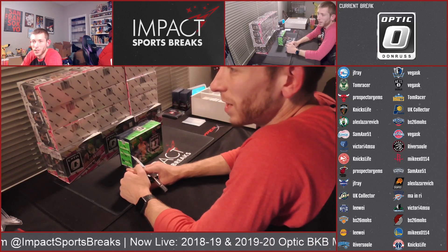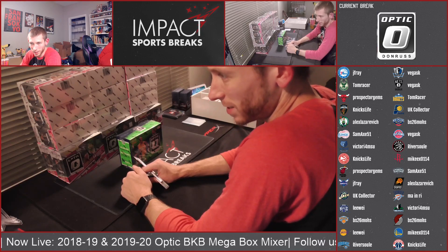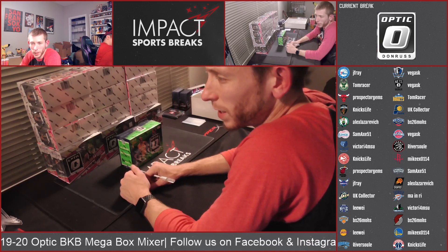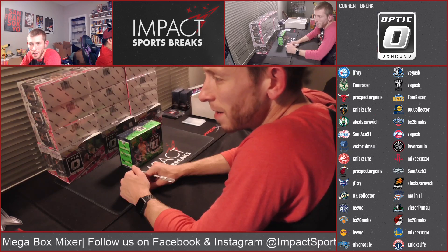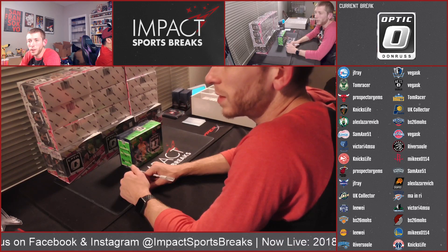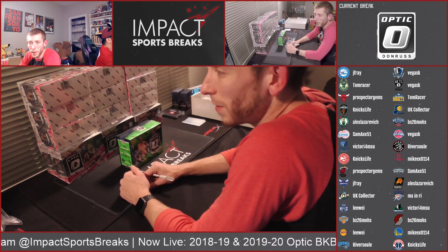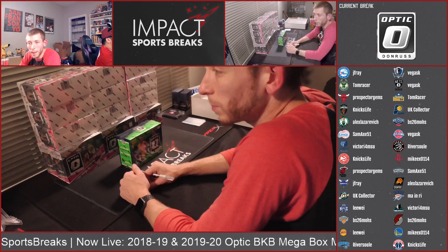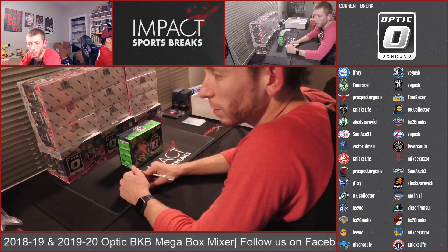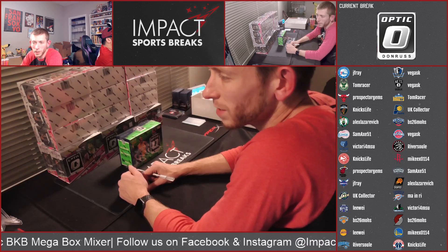Team list: Jay Frey with the 76ers, Tom Racer with the Bucks, Prospector Gems with the Bulls, Nick's Life with the Cavs, Alex with the Celtics, Sam Axe with the Clippers, Victory for MSU with the Grizzlies, Nick's Life with the Hawks, Prospector Gems with the Heat, Jay Frey with the Hornets, UK Collector with the Jazz, Leeway with the Kings, BS26 with the Knicks, Leeway with the Lakers, River Soul with the Magic, Vegas K with the Mavericks and Nets, Tom Racer with the Nugs, UK Collector with the Pacers, BS26 with the Pelicans, Vegas K with the Pistons, River Soul with the Raptors, Mike EX with the Rockets, Sam Axe with the Spurs, Alex with the Suns, MA and RI with the Thunder, Victory for MSU with the T-Wolves, BS26 with the Trailblazers, Mike EX with the Warriors, and Nick's Life with the Wizards.